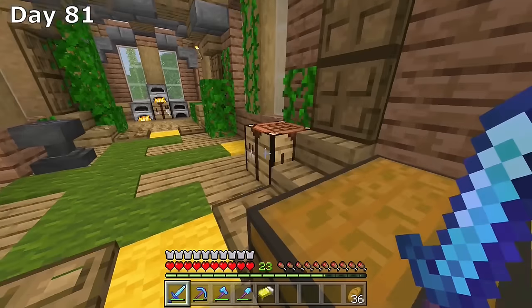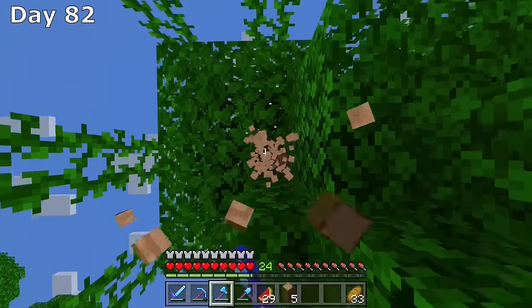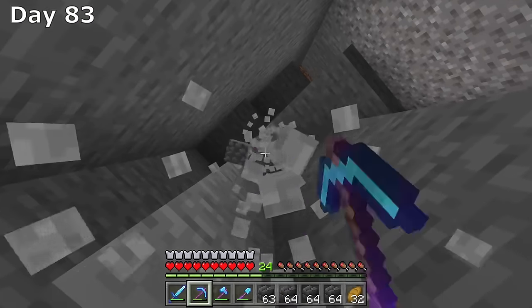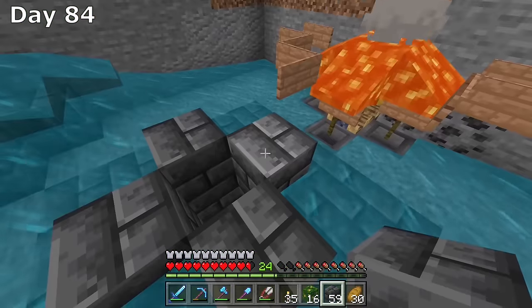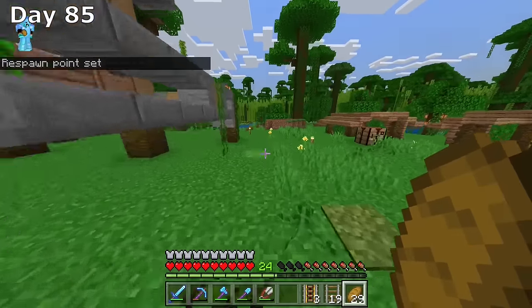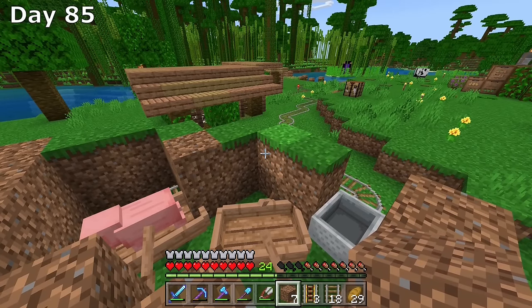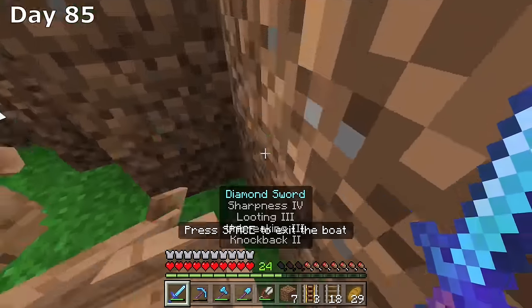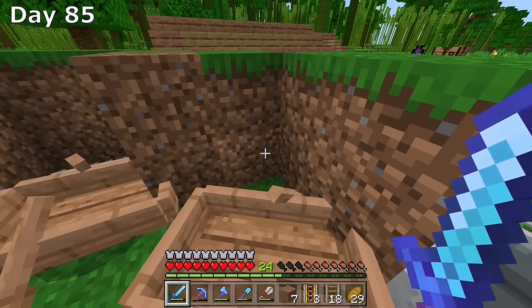Day 79 and I have both villagers at our base, collecting rails on the way back to reuse them for transporting to the iron farm. I got both villagers into a boat and built around them to keep them safe. I then gathered all supplies for the iron farm — needing hoppers — so I had to mine more iron since I had none left. Day 81 I have everything I need. Day 82 everything is in a chest. Day 83 I'm following the tutorial from 1upMC to build the iron farm. Day 84 I finish building it — only thing left is transferring the villagers. But when I go to do that, both villagers are gone, likely killed by a zombie that climbed in overnight.